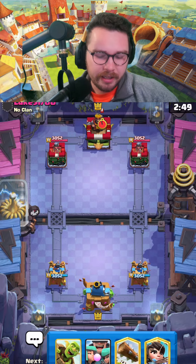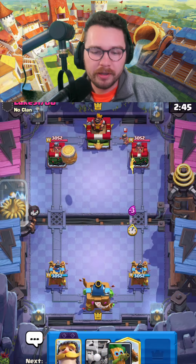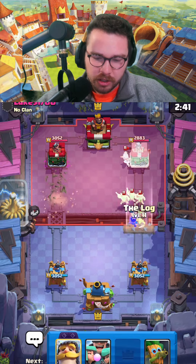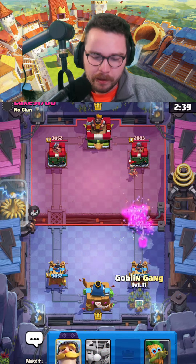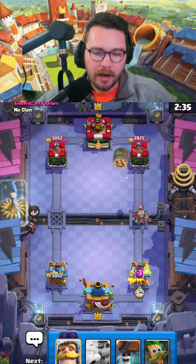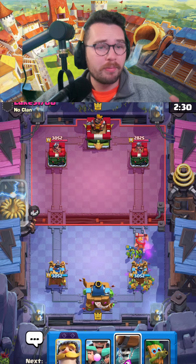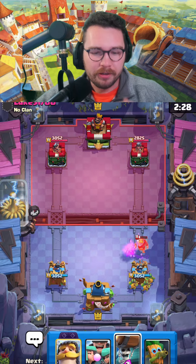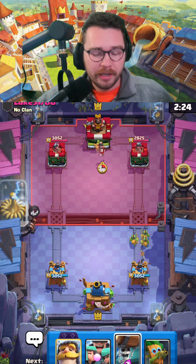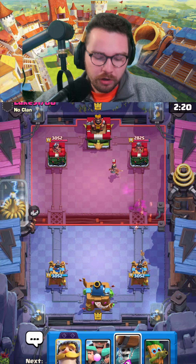Into our next match. I could start with the princess — pretty aggressive unless you 100% know your opponent's deck. If you play your princess like this, it'll splash the tower and the princess. You can see it forced out a goblin gang from them, so now that my log isn't in cycle, he's most likely going for a knight. A preemptive goblin gang fully counters that. I got a princess shot on the tower and countered his push no problem.